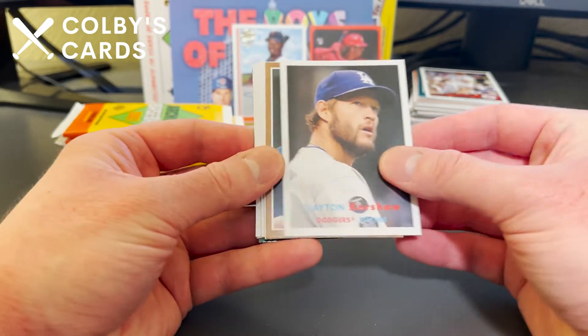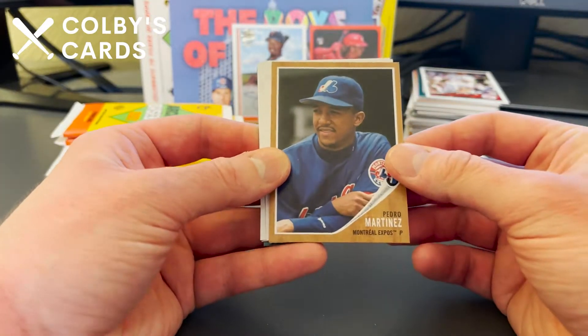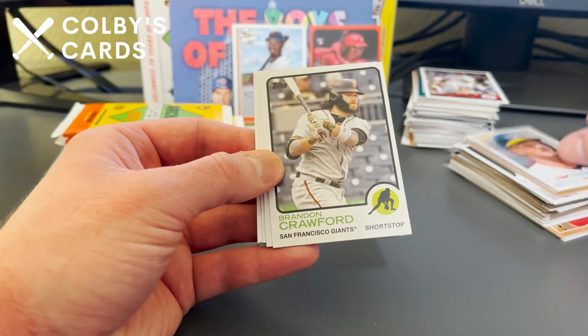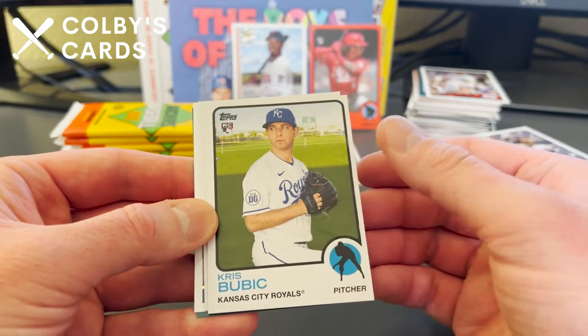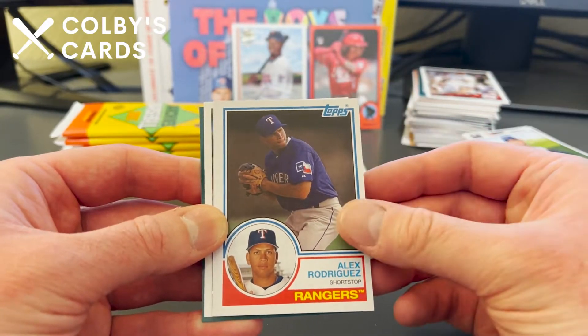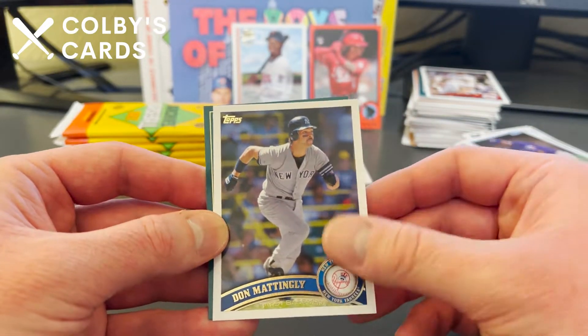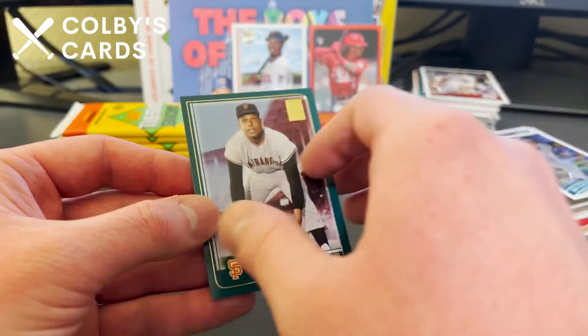Here's a Clayton Kershaw '57 design, Pedro Martinez in his Mets uniform, Matt Chapman for the A's, Brandon Crawford, Chris Bubic rookie, and an Alex Rodriguez throwback for the Rangers. Don Mattingly — Donnie Baseball — for the Yankees, and an Orlando Cepeda 2001 design card.